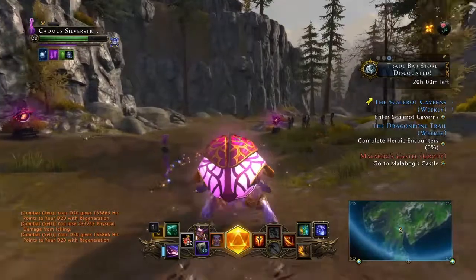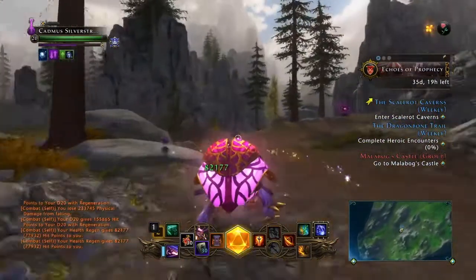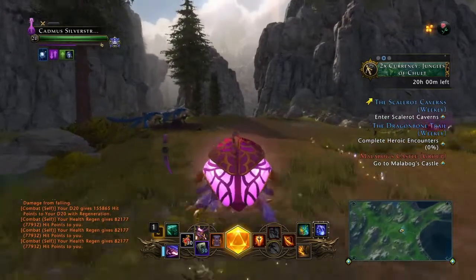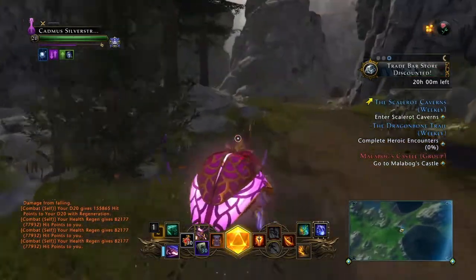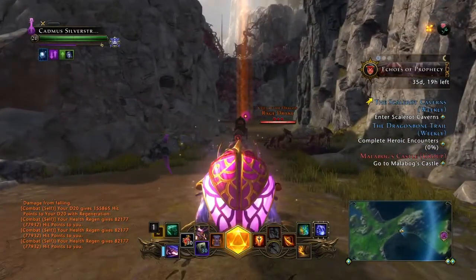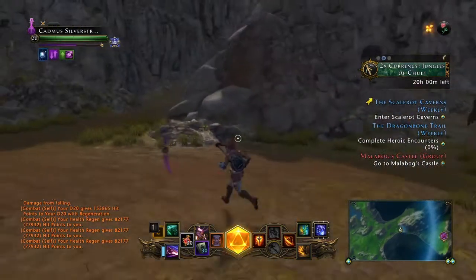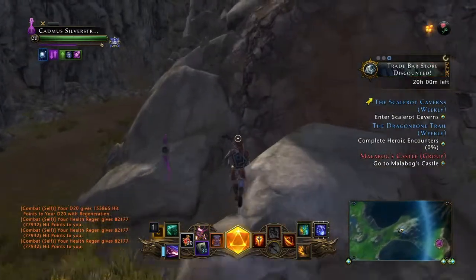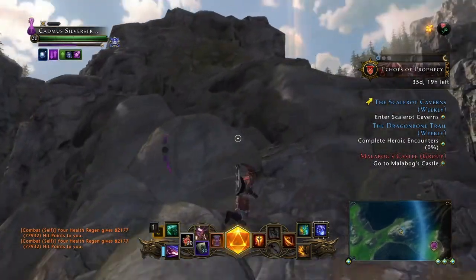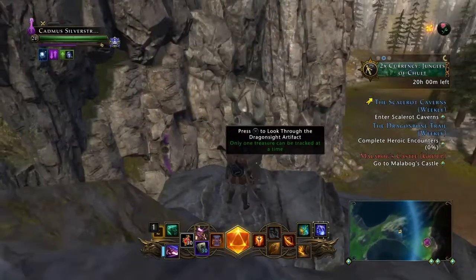Drop down from there. The shaft of light will take you to the next one, so the next closest one is over here. This one's kind of a tricky one to get to — it's right next to where the second location for the heroic is, where the corruption is. You come over here, jump on these rocks, kind of jump around until you get up, then walk up the side of the mountain, come back around, drop down, and there it is.